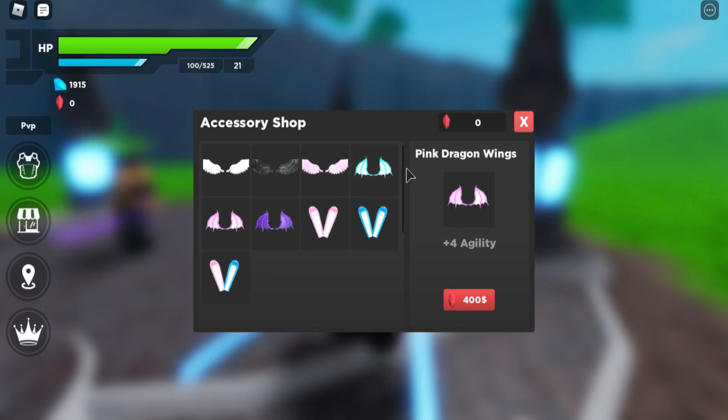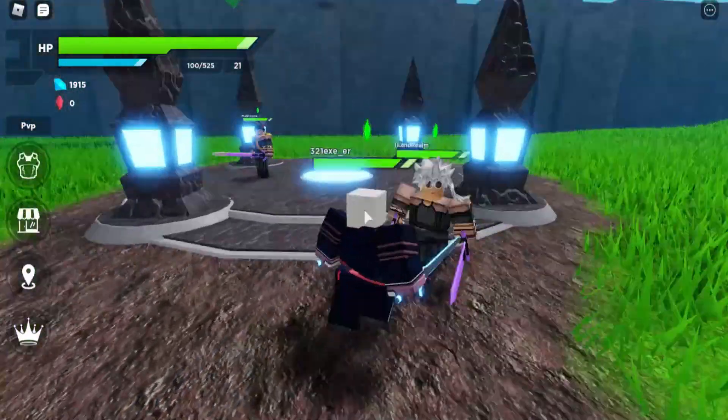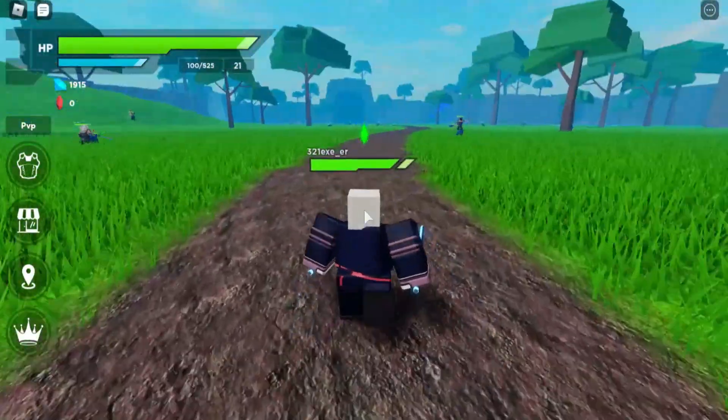It also shows you how much each item costs so you guys can buy them if you want to look cool with wings and stuff. I still don't know how to get those rubies — I'm still figuring it out — but that's how you're able to get those accessories.